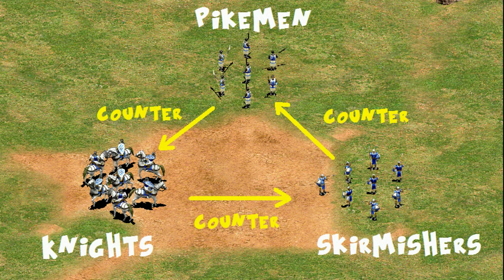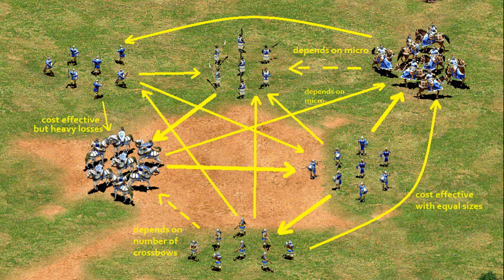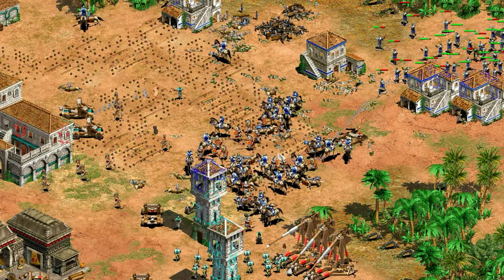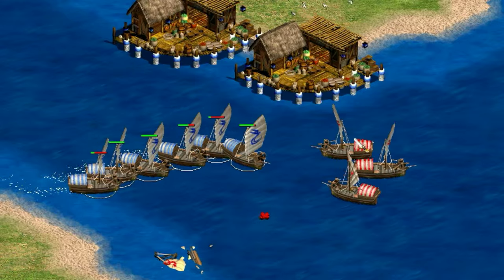Hey guys, Spirit of the Law here. As Age of Empires players, we're pretty used to matching up units to counter each other and the basic cycles that can come out of this. There are lots of cycles like this, and they often become more complicated when you factor in the 50-ish land units in the game. They start to get influenced by micro and you have to think about cost effectiveness, which is why it's pointless to talk about a best unit most of the time.